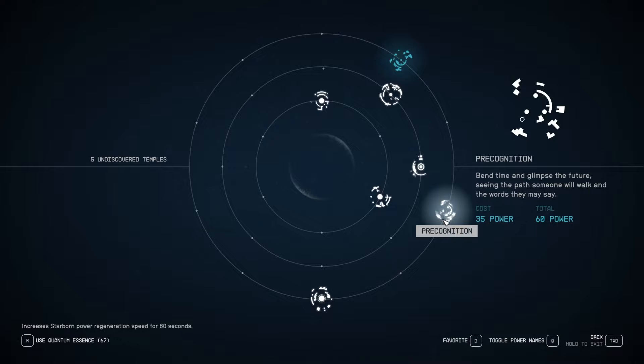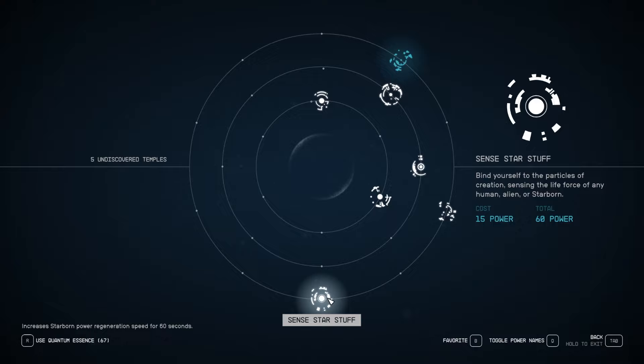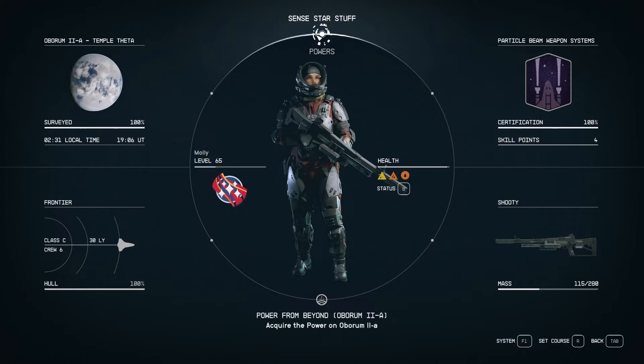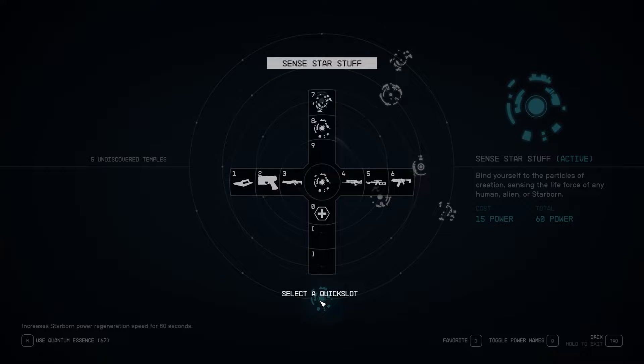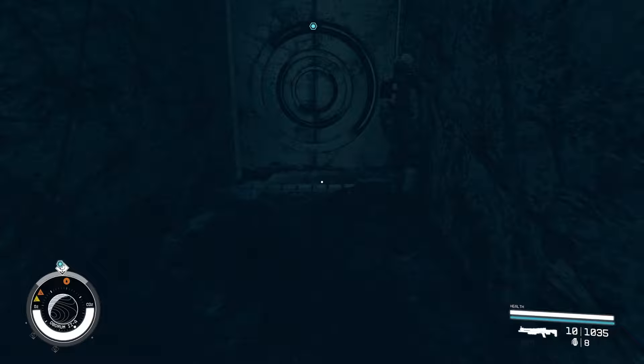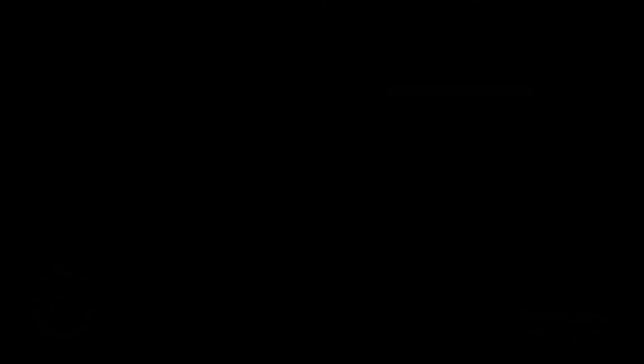Precognition: bend time and glimpse the future, seeing the path someone will walk and the words they may say. Sense Star Stuff: bind yourself to the particles of creation, sensing the life force from any human, alien, or Starborn. I have never been able to get this to work. How does it work? It doesn't seem to do anything.